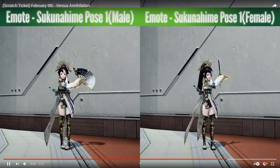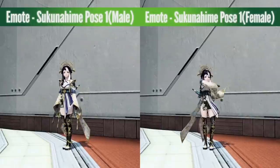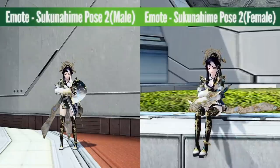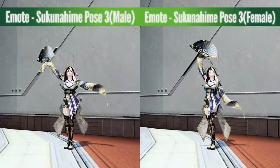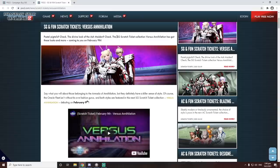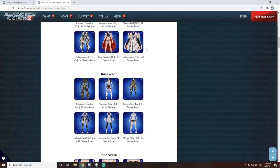I don't really understand these emotes - Sakunahime has so many emotes. There's pose one male and female, pose two male and female, pose three male and female. Like how many poses does she have? The male and female kind of look the same with a little bit of variance. Anyway, as I said earlier this is an SG scratch ticket - a star gem scratch ticket - which means the items are not tradable. All of these items will be bound on account, which is a little bit sad.